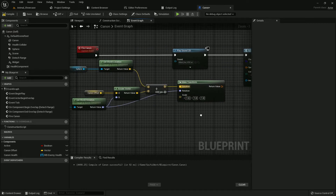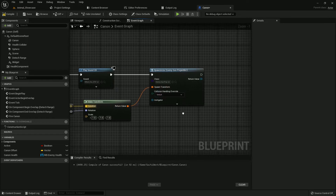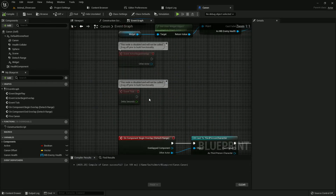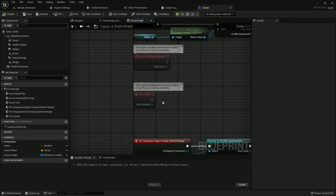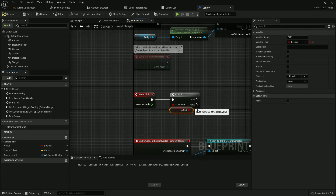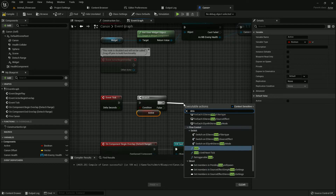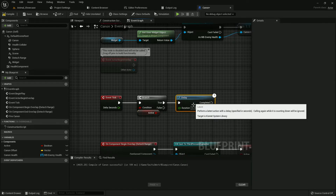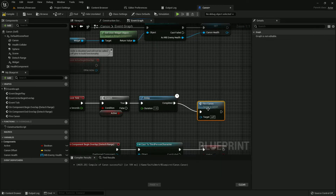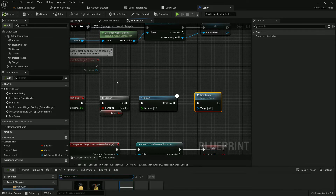Get World Rotation, add it, and spawn. Compile and save. Go to my Event Tick — I must add a Branch. Add the Active variable to the condition, then add a Delay of one second. After one second the cannon will fire and call the Fire Cannon event. Compile and save.